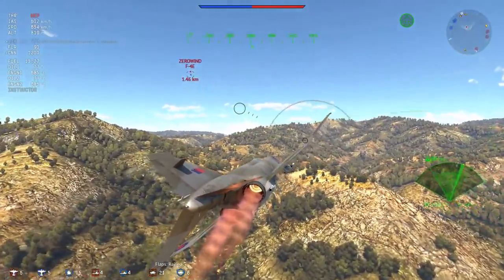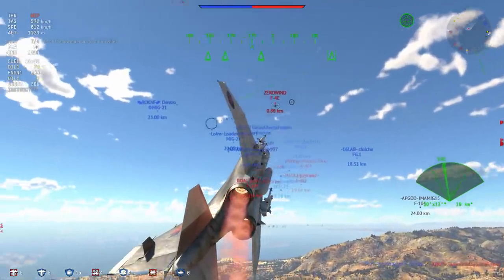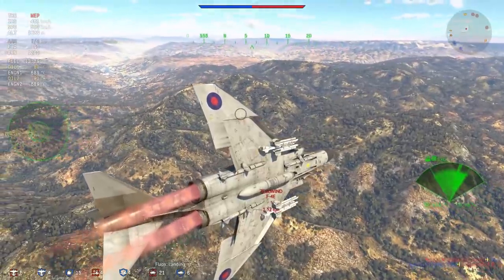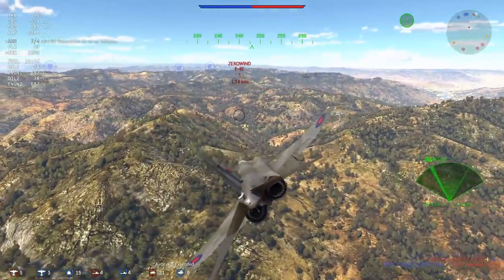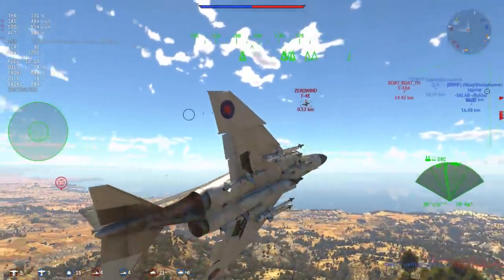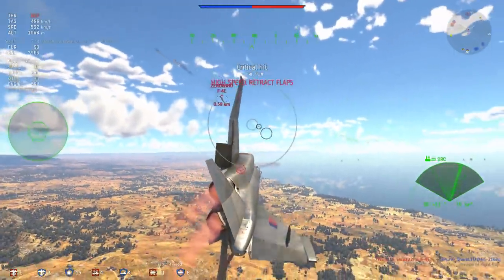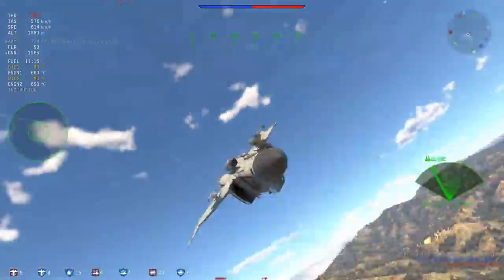We have a fairly interesting dogfight going on here with the F-4E. I really want to be able to get an AIM-9D off, and at this particular range you almost certainly will. I almost managed to get my guns on target, but now I'm going to put the plane up and roll back over onto the F-4E to get onto his six properly. I'm popping the landing flaps, stepping on the airbrake, and stepping off the throttle. Around 400 to 450 km/h is where I'm going to get better turning because of the flaps.